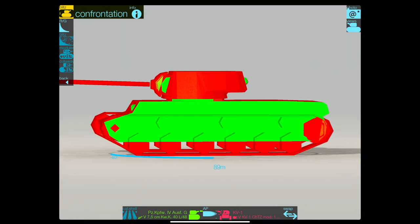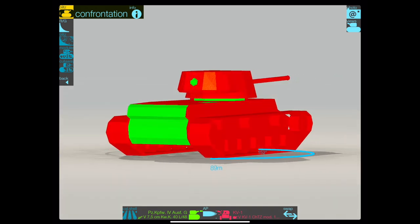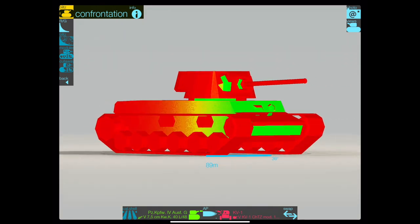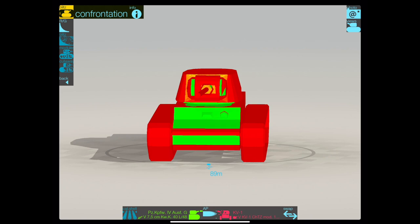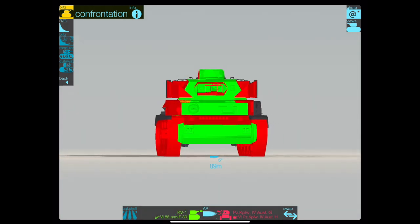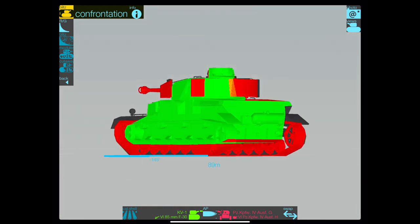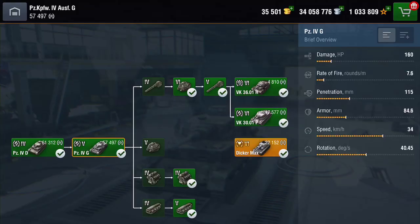Then we come to the KV-1. Sometimes the Panzer 4 did struggle to pen a KV-1, but when you switch it to show the Panzer 4 being hit by a KV-1, the KV-1 is just going to pummel it — everything is wide open. And this is where the problem is, because in real life the KV-1 didn't have the gun it has in the game. More on that later.